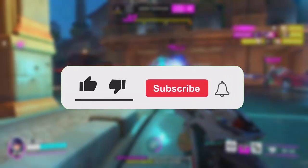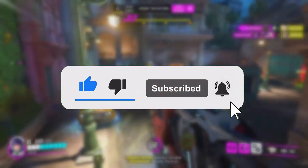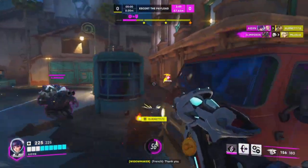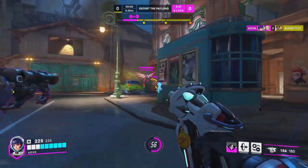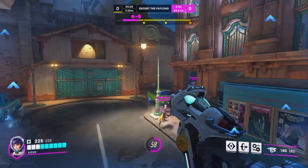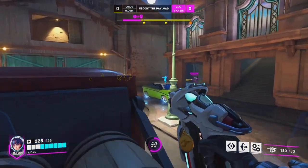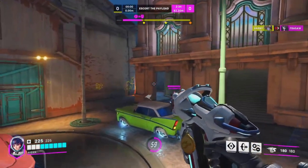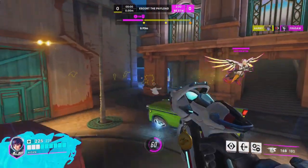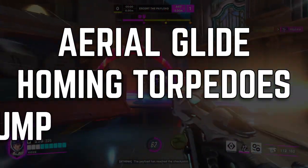I'll explain what I mean in a minute because it will take your stats to an all-time high. But first, I'm going to ask you to subscribe and leave a like on this video, as I want to continue making Overwatch 2 related content that's not only entertaining but educational too. So, she has the same kind of healing as Ana, but to get the most value out of her, you kind of need to play her like Tracer. There are three pieces of her kit that you need to be taking advantage of: Aerial Glide, Homing Torpedoes, and Double Jump.